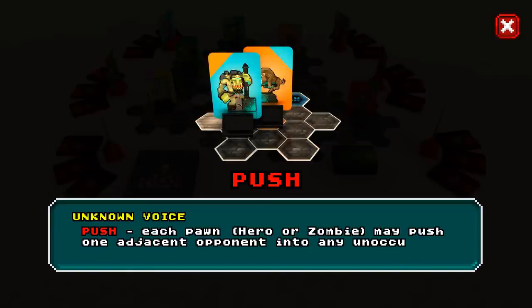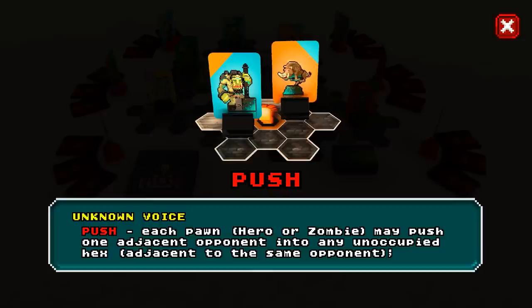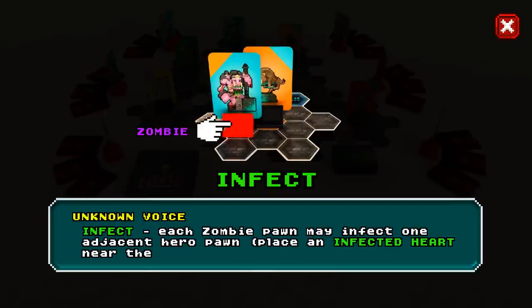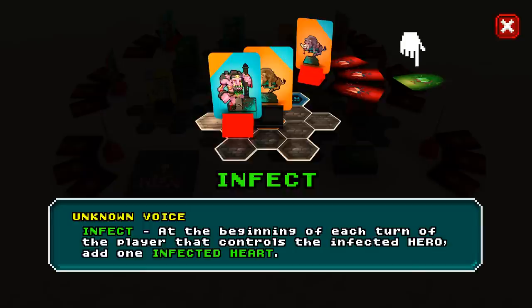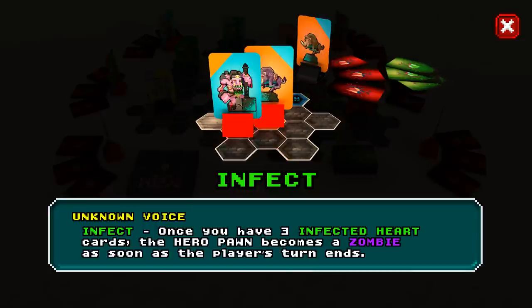Each pawn — hero or zombie — may push one adjacent opponent into any unoccupied hex adjacent to the same opponent. Infect: each zombie pawn may infect one adjacent hero pawn. Place an infected heart near the hero's red heart cards. At the beginning of each turn of the player that controls the infected hero, add one infected heart. Once you have three infected heart cards, the hero pawn becomes a zombie as soon as the player's turn ends.